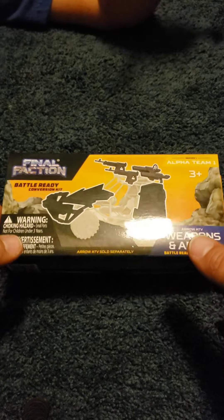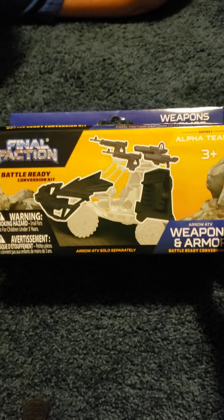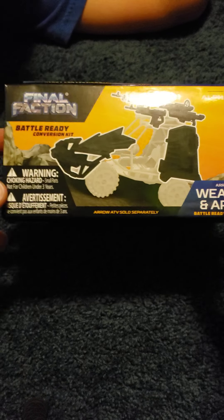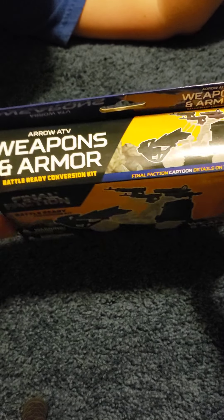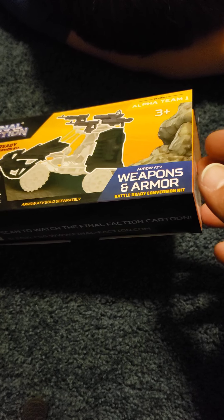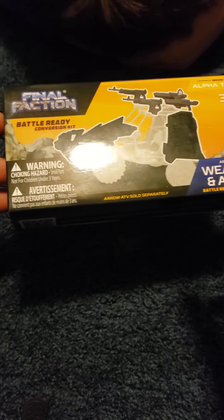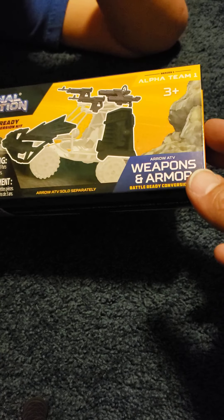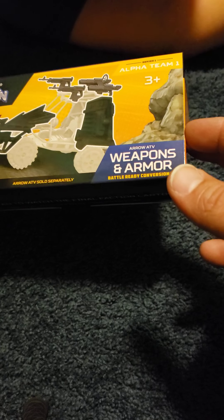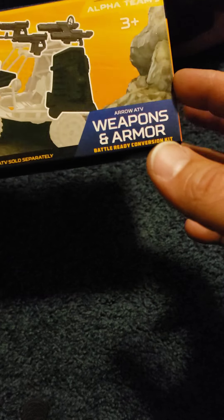Hey, this is Elton from the Cracktastic Plastic Podcast, back with another unboxing video — Final Faction Friday, episode 19. Once again joining me is my son Ethan, who reminded me it was episode 19 because I can't remember things. This is the Arrow ATV. Last week we talked about the Arrow ATV — yeah, totally last week. You ruin the videos just as much as Corey does.